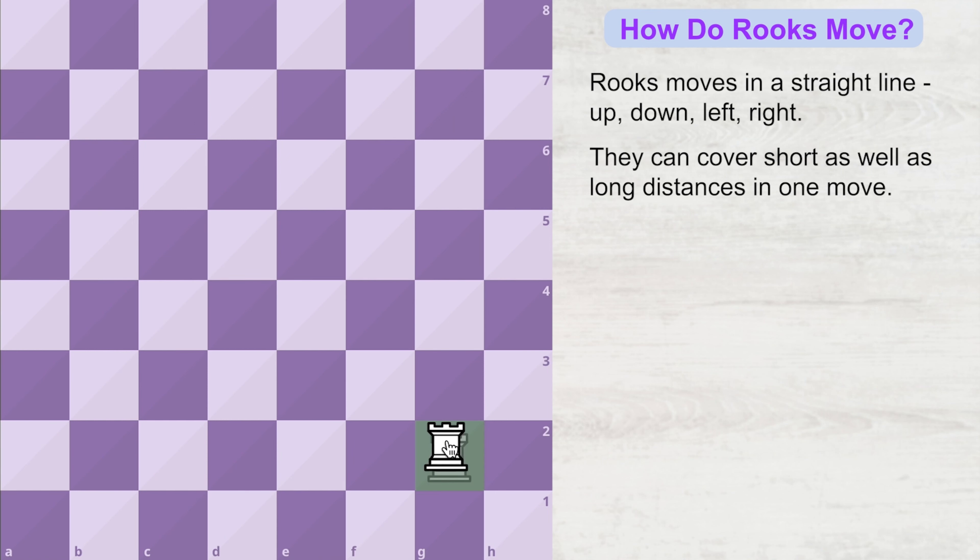Basically the rook can go wherever it wants, provided that the square it aims to go to is in a straight line. But what about the other squares? Let's say if my rook is standing here and now wishes to go to this square — how will it go?